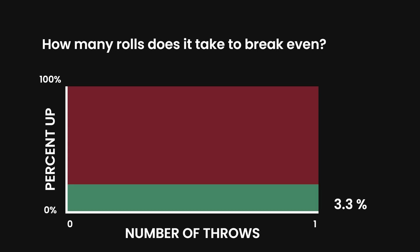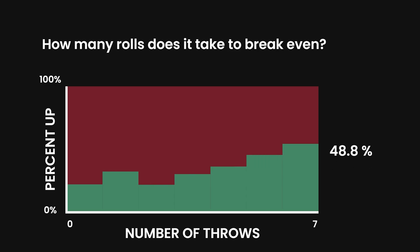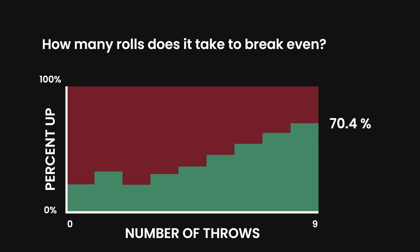Of one million shooters, 22% were up after the first throw and 32% were up after the second. That drops to 22% on the third but climbs to 54% by the seventh throw. That means if a shooter makes it to seven throws — and about 50% do — more than half of the time players using this strategy will have made money.